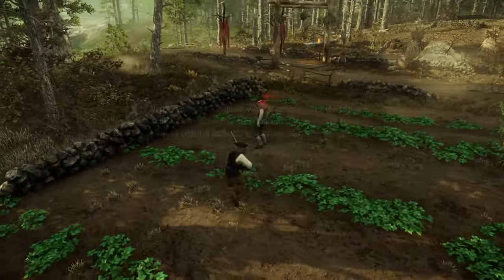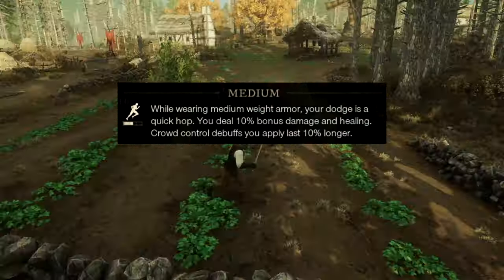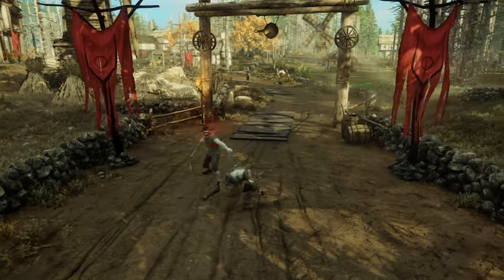At medium encumbrance, you do a short hop. You also gain 10% damage and plus 10% increase to the duration of crowd control effects. At heavy encumbrance, you do just a short side step, but gain plus 15% block stability and 20% duration to your crowd control.